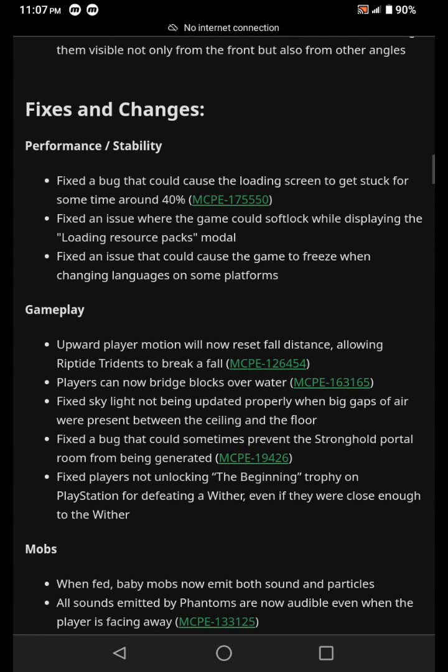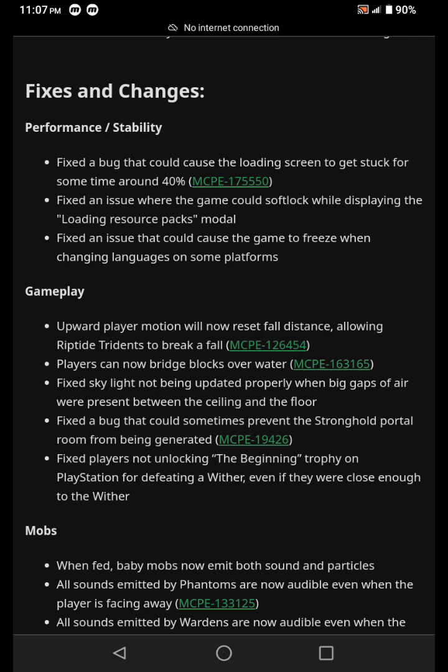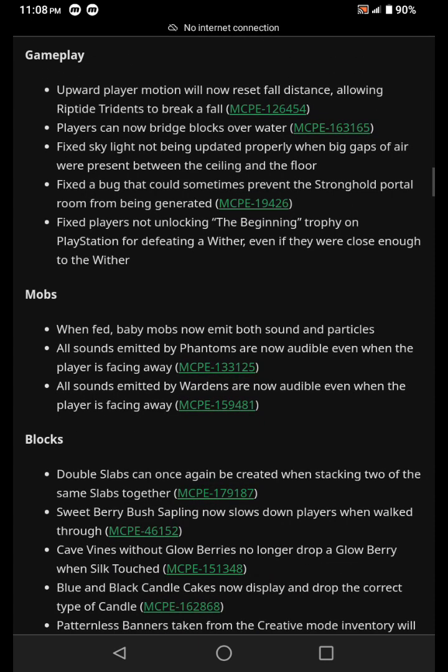Gameplay: upward player motion will now reset fall distance, allowing Riptide Tridents to break a fall. Players can now bridge blocks over water. Fixed skylight not being updated properly when large gaps of air were present between the ceiling and floor. Fixed a bug preventing a stronghold portal room from being generated. Fixed players not unlocking the Beginning trophy on PlayStation for defeating the Wither even if they were close enough.